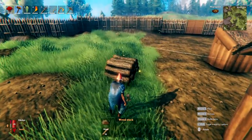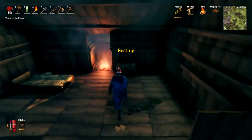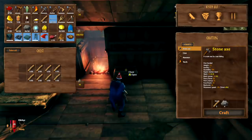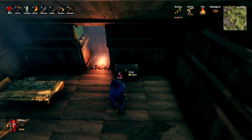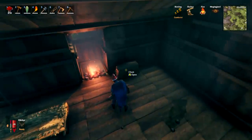Whilst you can build log piles to store your wood and they look kind of cool, it is much more efficient to store your wood inside chests. Inside a normal chest you can have 10 stacks of 50 wood — that is a lot easier than having 10 log piles taking up a lot of space. A useful tip: have a chest with wood in it next to your fireplace near your bed if it is away from your main storage area.